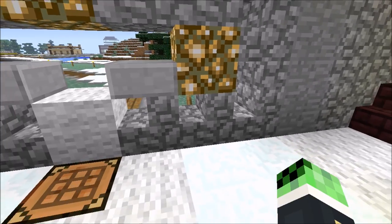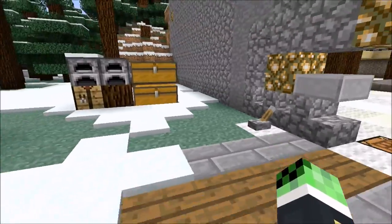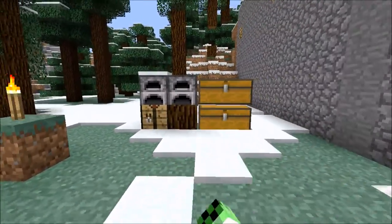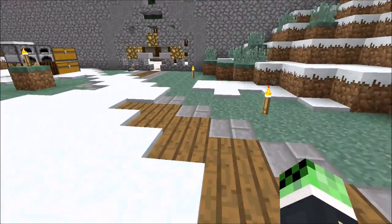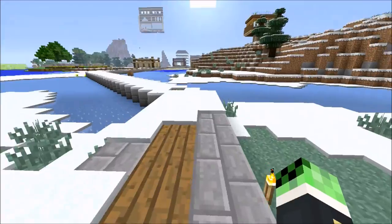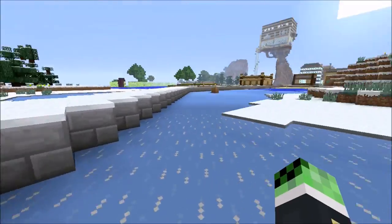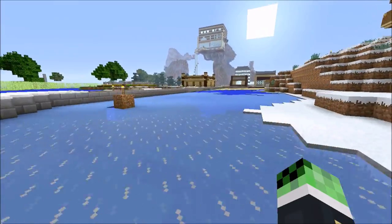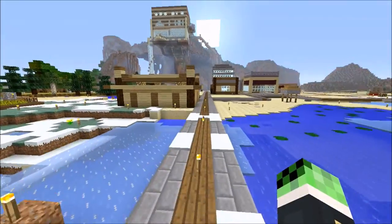It doesn't matter if you don't have privileges. I'm going to be clearing this out — getting rid of that. I'm probably going to add a roof onto this path so that it just doesn't get covered in snow. This will be turned into half slabs so that we can run on the ice. Let me show you guys all the work I've been doing.